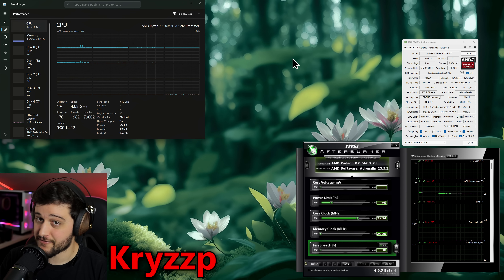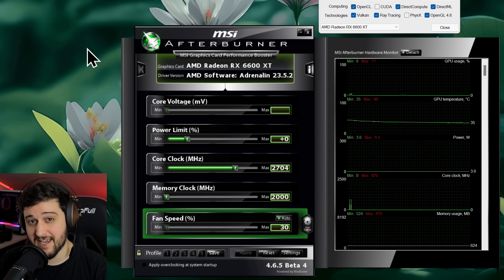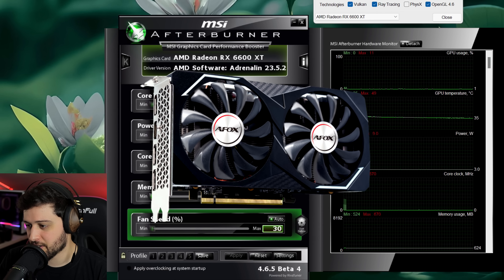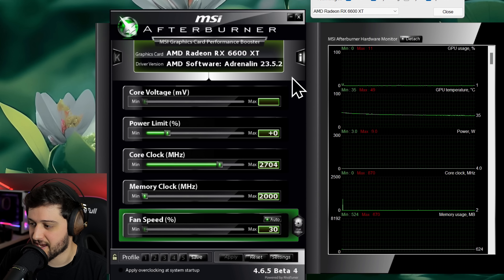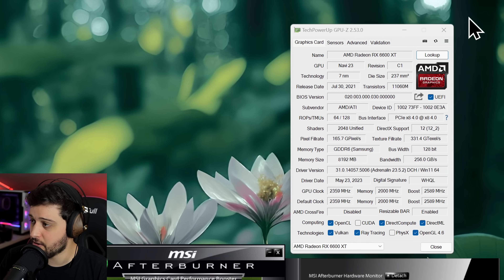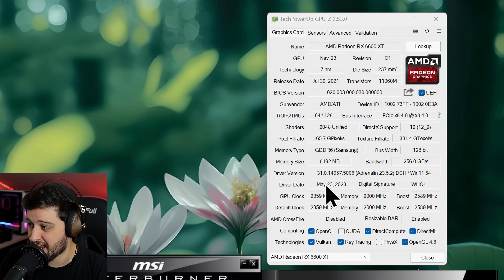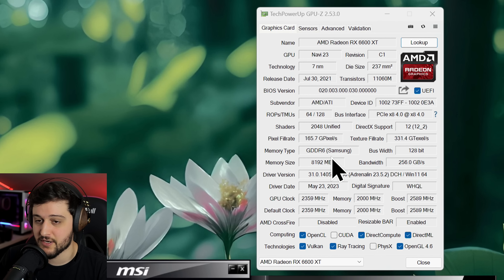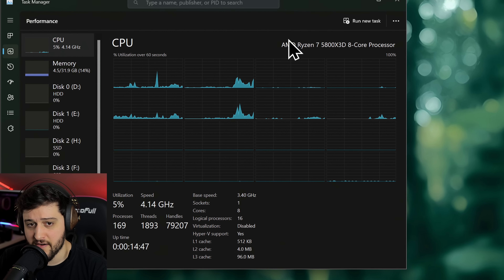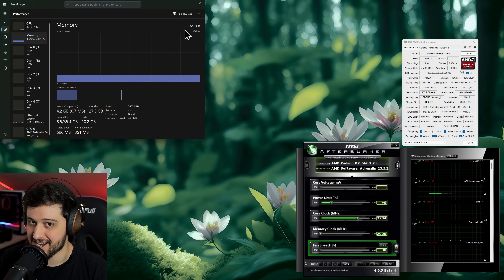Hello guys, Chris here and welcome back to another video. In this one I'm gonna be testing the Radeon RX 6600 XT in Red Dead Redemption 2. This is the AFOX model of the card, running with the latest AMD drivers and no manual overclocking. You can see all its specs in TechPowerUp's GPU-Z — resizable bar is enabled, 8 gigs of GDDR6 on the GPU, paired with a Ryzen 7 5800X3D and 32 gigabytes of RAM. Let's get into it.